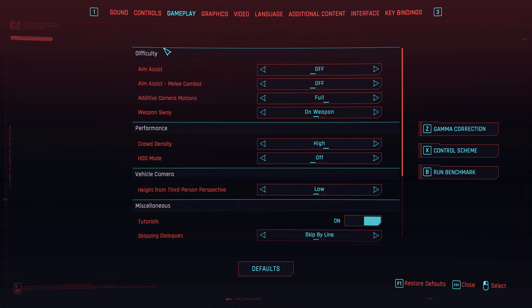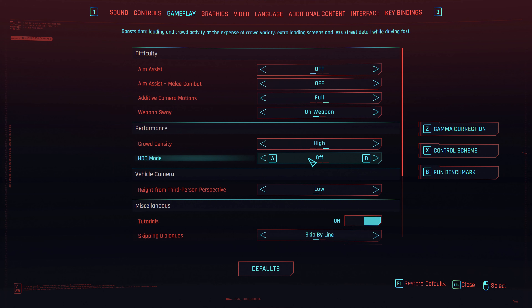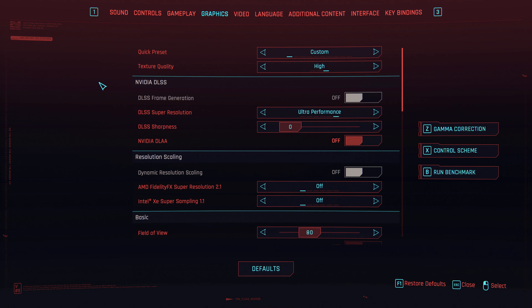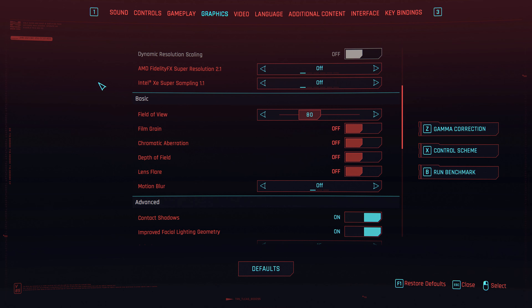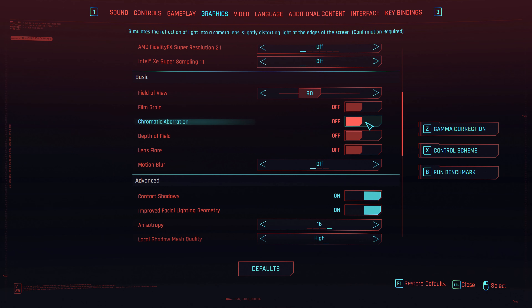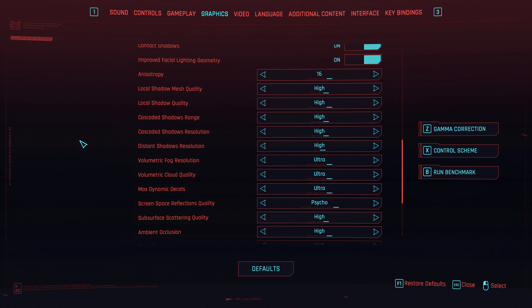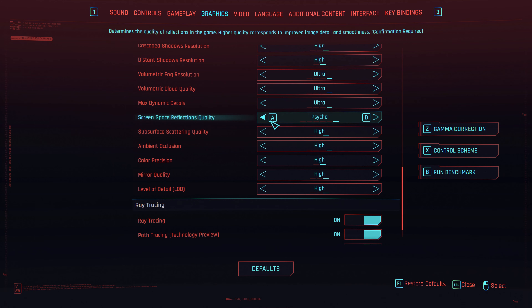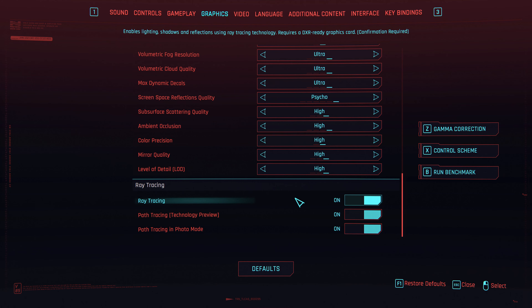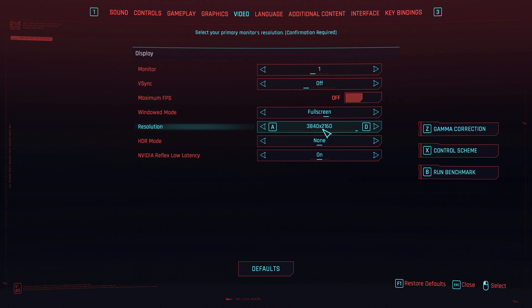So finally I decided to test Cyberpunk, and it was just in time for the overdrive patch, which is path tracing. I will do this in three parts. The first one is going to be path tracing only in different scenarios and settings. The second one is going to be the original ray tracing option, and the third one is going to be just the gameplay with optimized settings. Currently I'm running the general settings that I'm going to use unless specified otherwise.